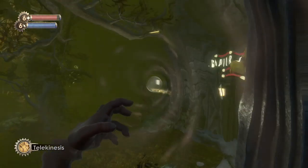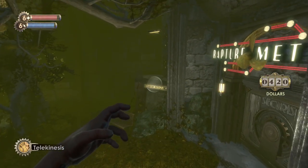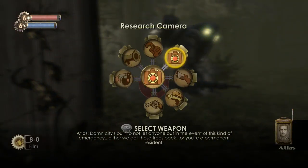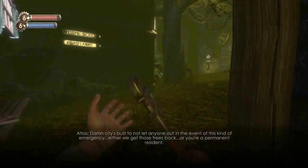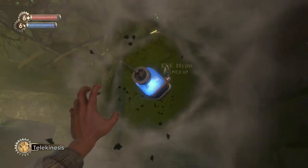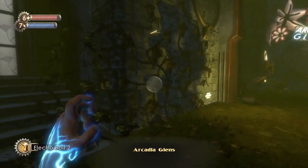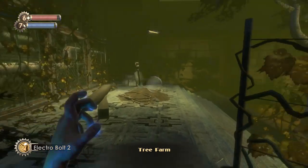Let's use telekinesis because I don't think we can actually access that from there. A permanent resident — a permanent dead resident probably. There's a lot of items just hidden around the higher areas where you just can't reach them. So let's go with electro bolts, and over here is the transit station leading towards the farmer's market.